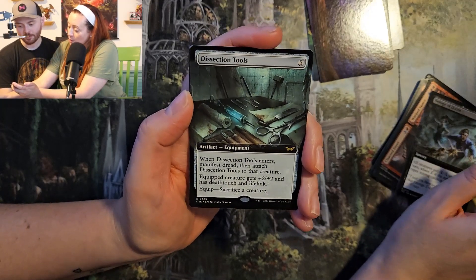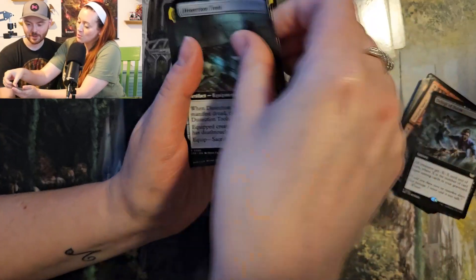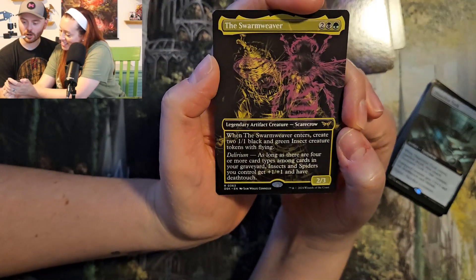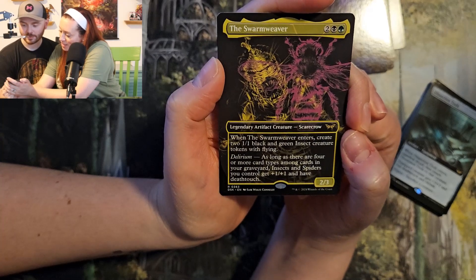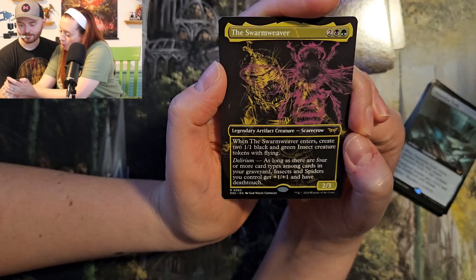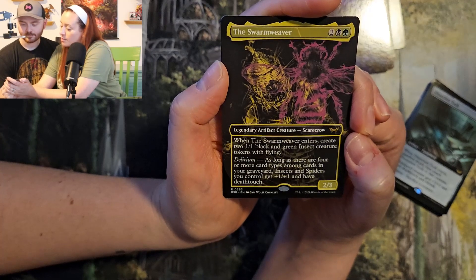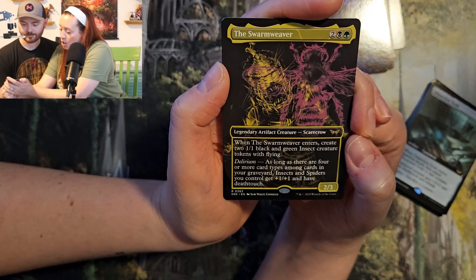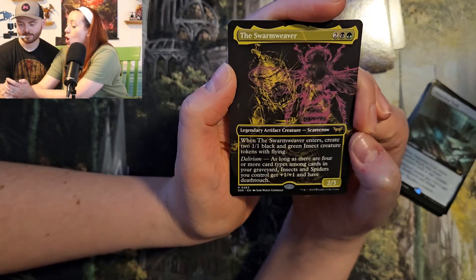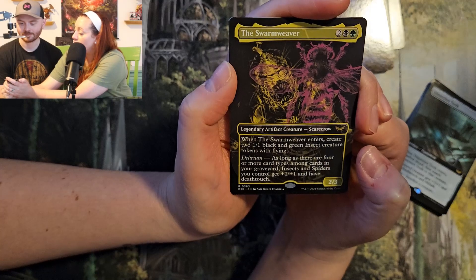Dissection Tools — everybody needs a good set of those. Don't Look. The Swarm Weaver — it's a scarecrow. And Golgari too. That's a really cool art. When the Swarm Weaver enters, create two 1/1 black and green insect creature tokens with flying. Delirium — as long as there are four or more card types among cards in your graveyard, insects and spiders you control get plus one, plus one and have deathtouch. Is this just a spider and insect deck? That's so cool.